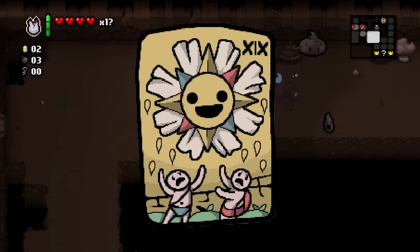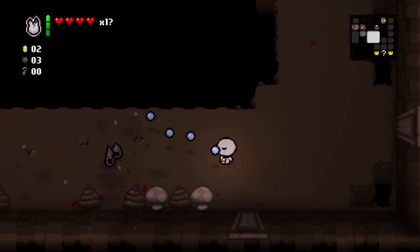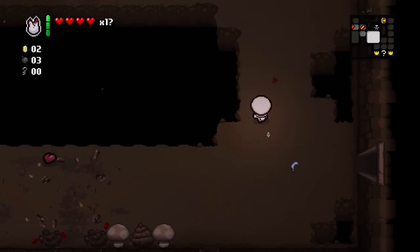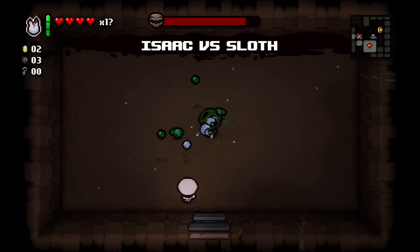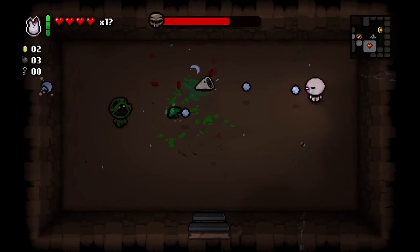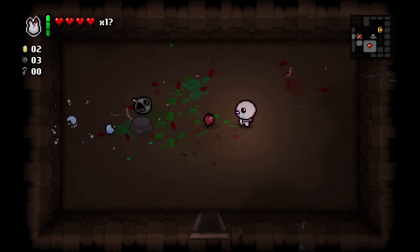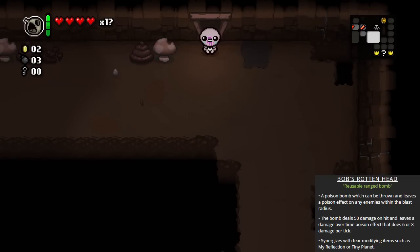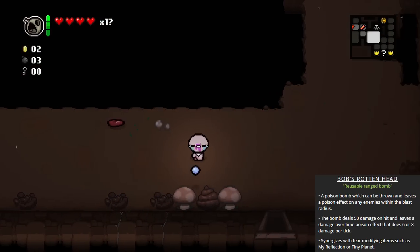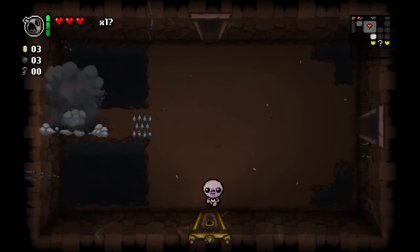Killing all the enemies is definitely a good thing — we're gonna use it just for the sake of revealing the entire map as well. It's time for you to die, Pooplets, even though you're so cute. What is this — a boss that's not Envy for a change? Finally I'm starting to feel better about this entire game. Sometimes when you kill him you get Bob's Rotten Head — it's a complete downgrade compared to Monstro's Tooth but I'm gonna pick it up anyway because it's still a fun item to use.